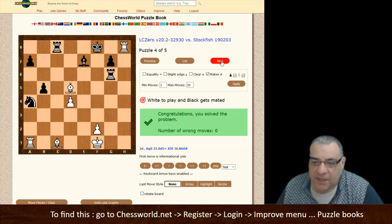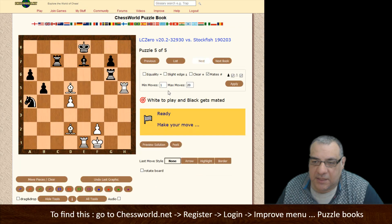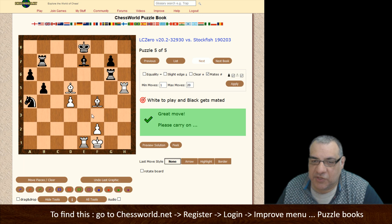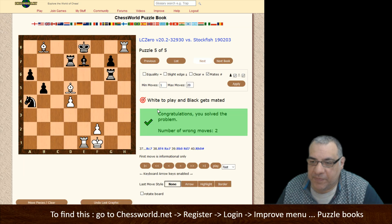Now if you do get stuck on the first move, say we try this and we're frustrated because it's a bit tricky - maybe you tried this or something - you can click peek to get a quick peek at the next move only. So Bishop f4, and then we can play this, and now the rooks are sort of trapped. The king - we can play checkmate there. So the peek is a new feature.